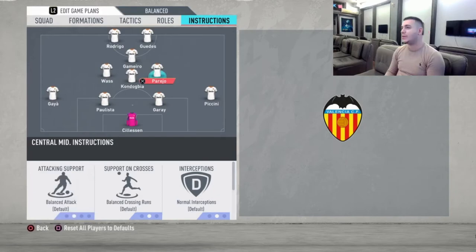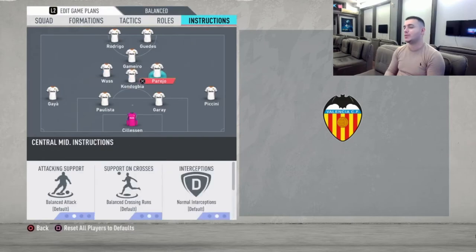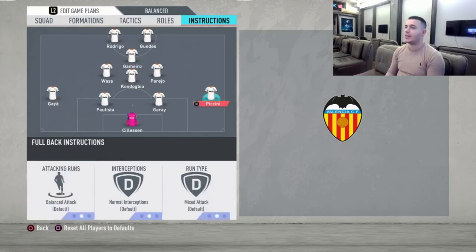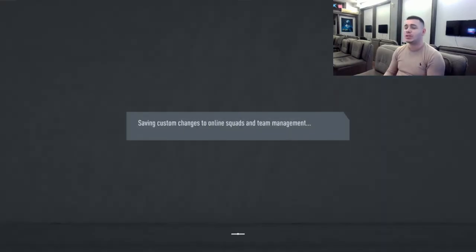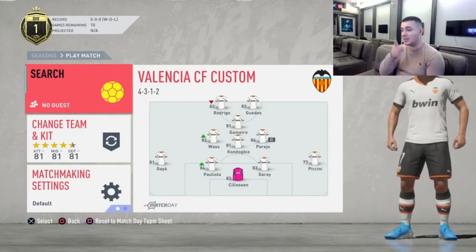Going to Parejo — I'm going to put only cover center on him because we don't want him moving to the right too much. He's not a great defensive player but we want him on that straight line making great passes and trying to defend. Stay back while attacking for both of our fullbacks. So this is the team — I'm going to go into a game now and we're going to try this fantastic team out. Let's go.